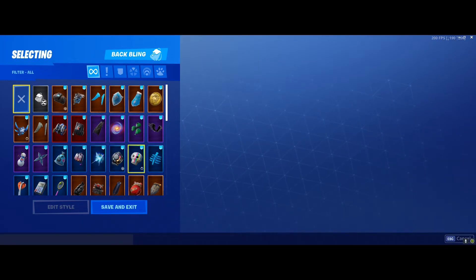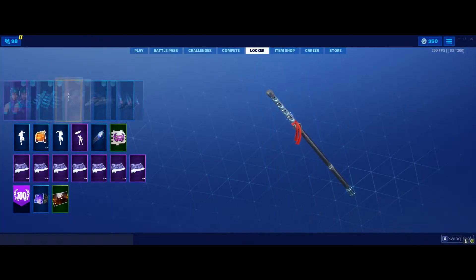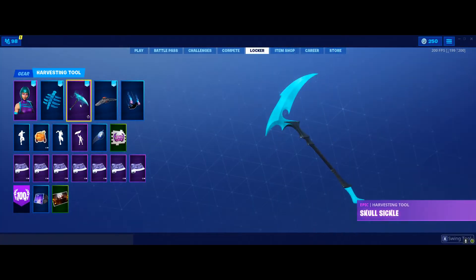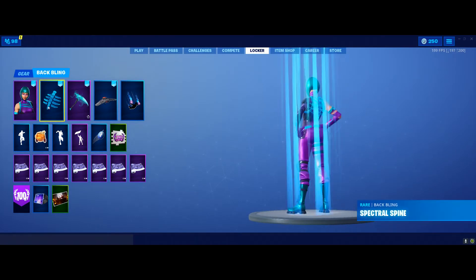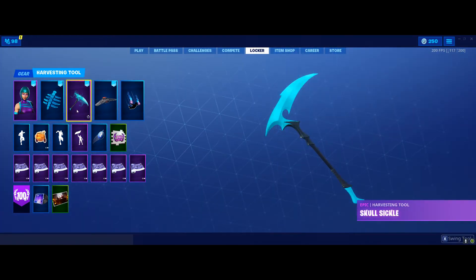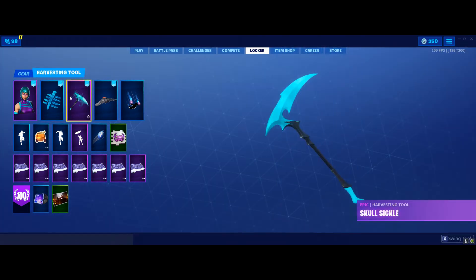One of my favorites with Wonder is actually the Spectral Spine back bling and the Skull Sequel pickaxe. This is the one that came out last Halloween — I think it looks pretty cool in game overall. It's got the blue highlights and a little bit of green in there too. The Skull Sequel really matches up with the Wonder skin; you can see most of the colors match up.